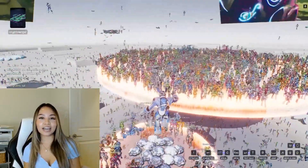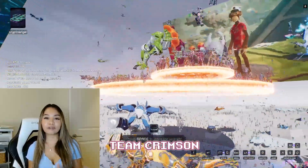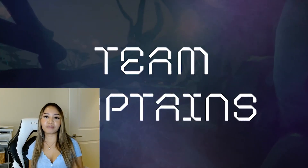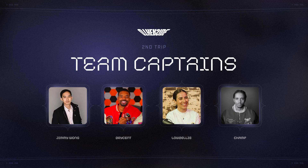We were then randomly divided into four teams: Luster representing yellow, Crimson for red, Felden for green, and finally my team, Glacial Blue. Each team had a captain who provided guidance and advice on the objective. The captains were Jimmy Wong, Bryson, Low Belly, and Snoop Dogg Jr., Champ.